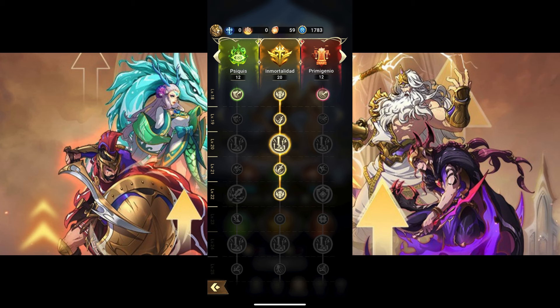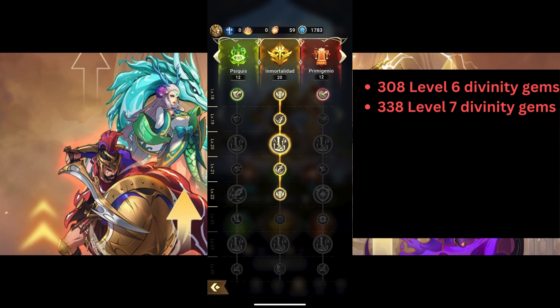From levels 18 to 23, you need a combination of level 5 and 6 Gems. At level 23.6, you need level 6 and 7 Gems. In total, you need 308 level 6 and 338 level 7 Divinity Gems to reach level 30 Divinity.